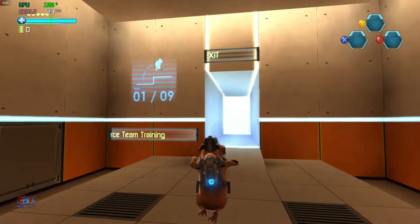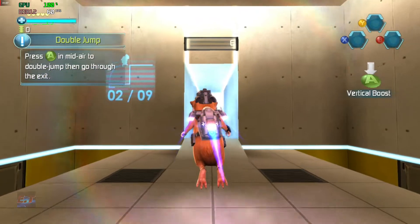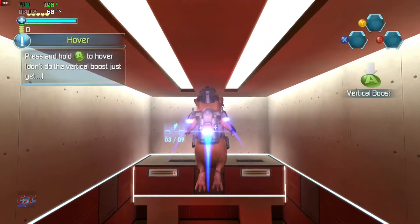When you're ready, head through the exit door to begin. Press the jump button in mid-air to double jump. Press and hold the jump button to hover.